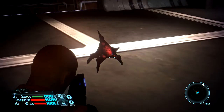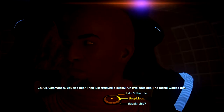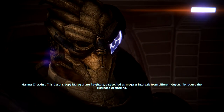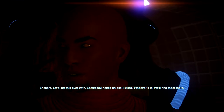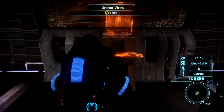I guess this was the listening post that was overrun. I think we're a little late. Let's open this terminal. Commander, you see this? They just received a supply run two days ago. The Rachni worked fast. Where'd that supply ship come from? Checking. This base is supplied by drone freighters, dispatched at irregular intervals from different depots to reduce the likelihood of tracking. I have it — this one came from Argos Rho. Let's get this over with. Somebody needs an ass kicking — whoever it is, we'll find them there. We have downloaded the logs.